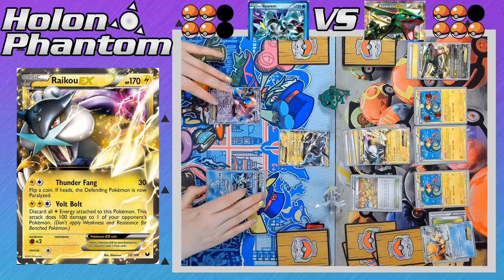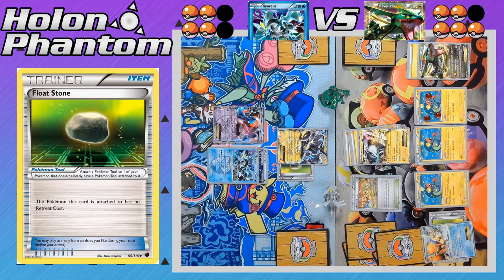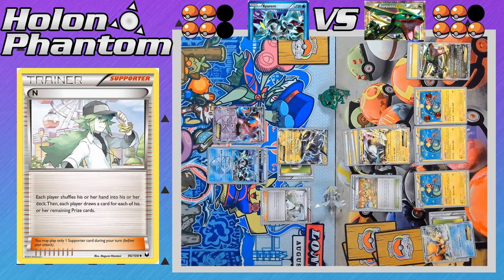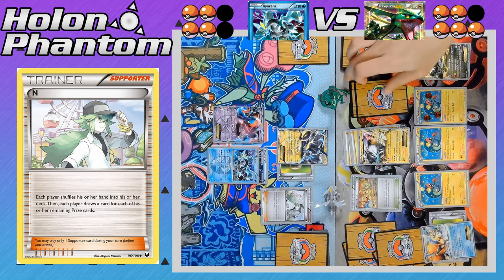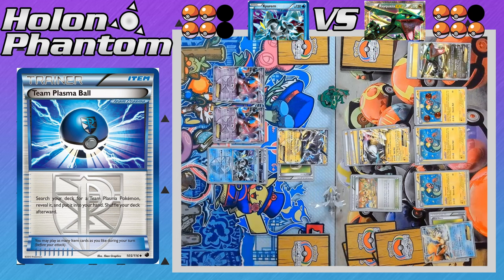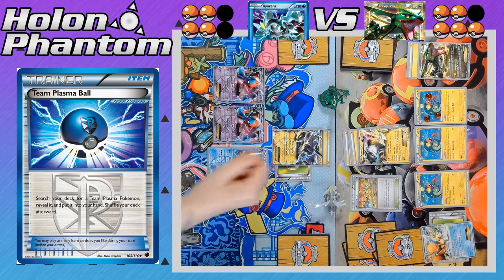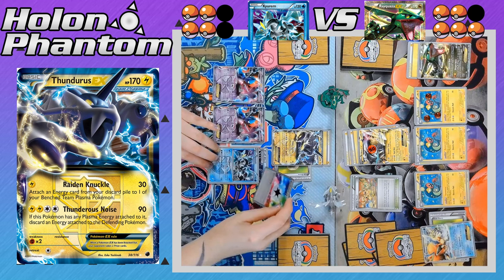Thundurus EX comes up as a new active Pokemon for the Team Plasma side. Thundurus gets a Float Stone to give it a free retreat cost, the same as Keldeo. Here's the supporter for the turn, N, forcing both players to shuffle away their hands and draw one card for each of their remaining prize cards — so the Plasma side gets to draw 4, and Rayquaza gets to draw 5. The Thundurus player needs at least one Lightning Energy to be able to attack this turn. There's a Team Plasma Ball getting another Deoxys out of the deck, increasing the attack power of all Team Plasma Pokemon by 20 total. And yes, they did have the Lightning Energy — there's the attack, Raiding Knuckle, hitting for 50 damage: 30 base damage plus 20 for the two Deoxys on the bench.